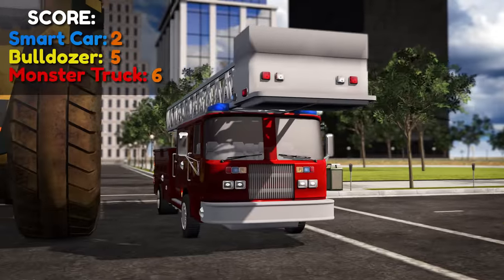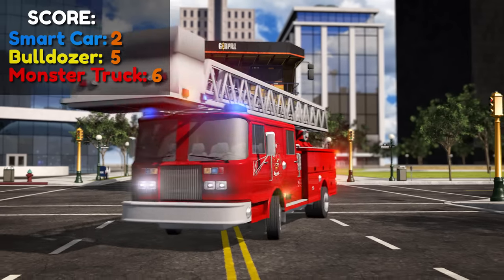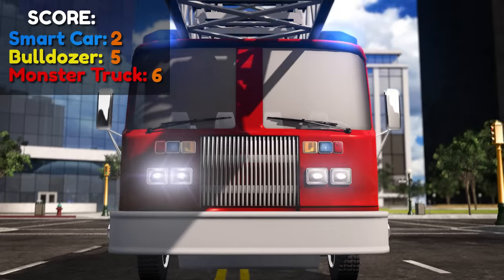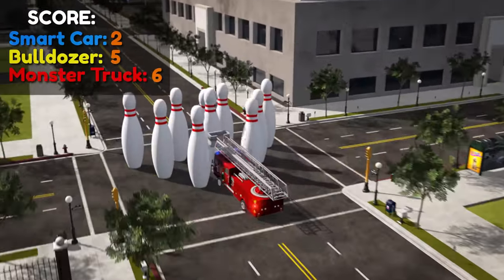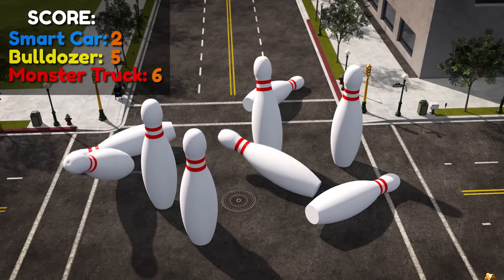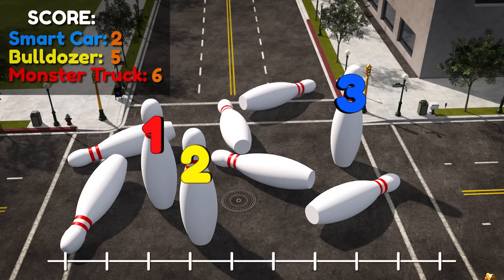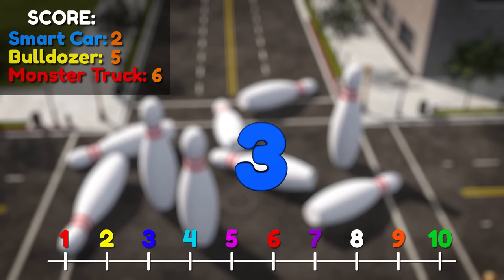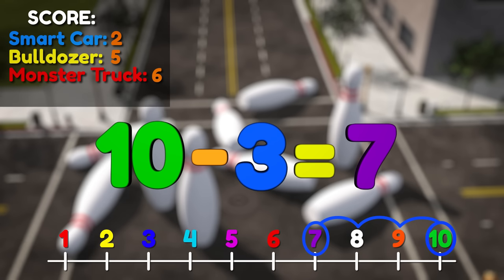Let's give the fire truck a try! Can you guess how many pins the fire truck will knock down? All set! Go, fire truck! Wow, good job! There are only three pins left standing! So if we started with ten, and we have three left standing, that means that ten minus three equals seven pins knocked down! That's the most pins so far!